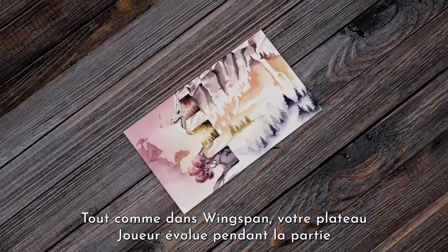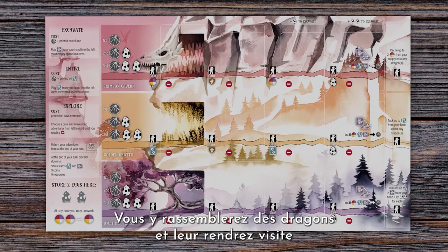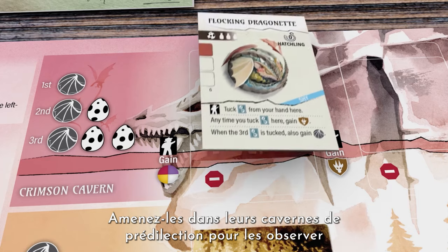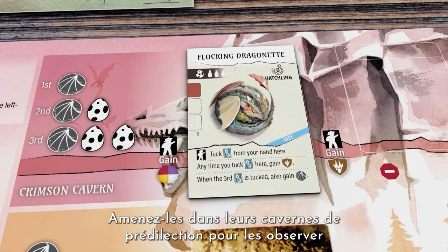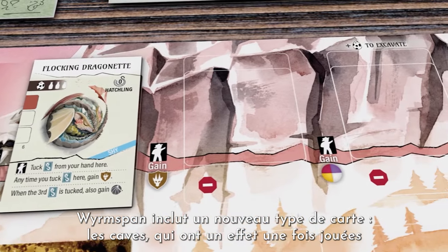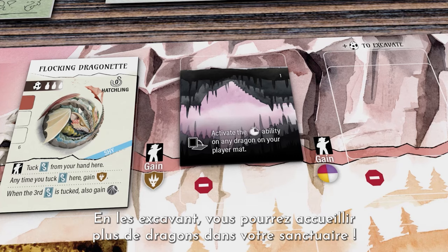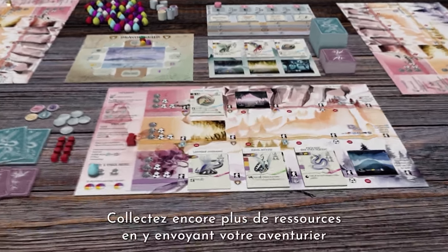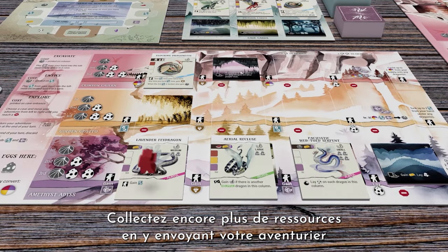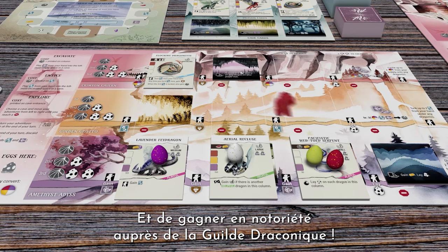Like its predecessor Wingspan, here you have an ever-evolving player mat where you collect and visit dragons. To study these dragons, entice them into their cave of choice by paying a coin plus other resources. Wormspan introduces a new type of card: caves. With when-played abilities, excavating caves makes room for more dragons in your sanctuary. Gain even more resources by sending your adventurer into your caves to activate different effects. Acquire resources, achieving end-round objectives, and gaining notoriety with the Dragon Guild.